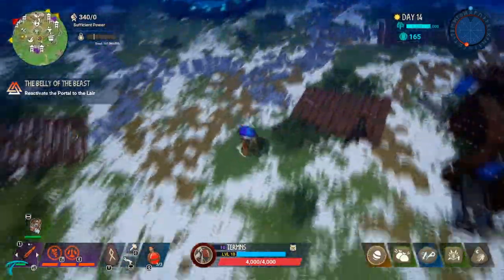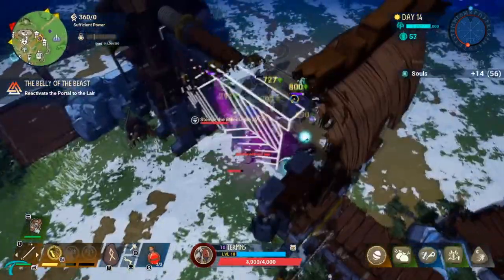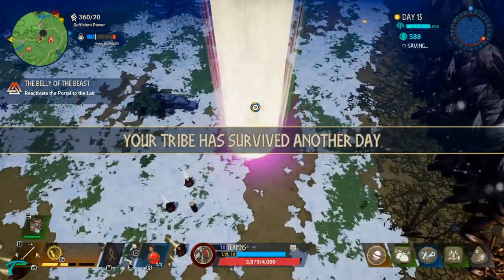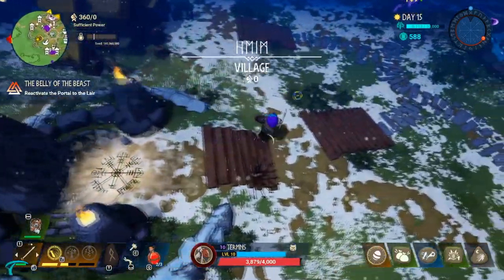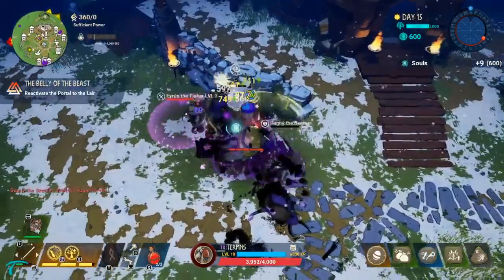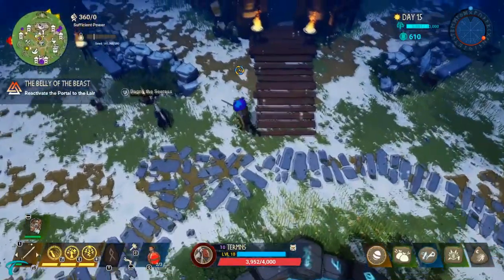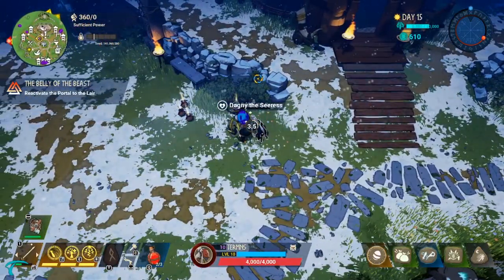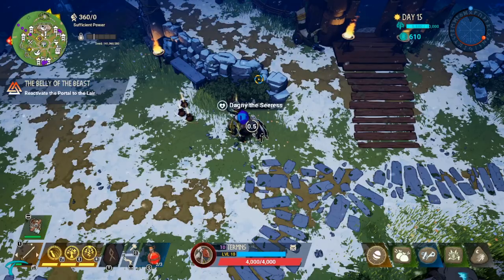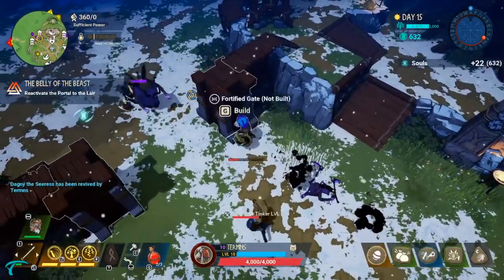Obviously you're going to want to keep chipping away at your titans before they get to your village, because they're going to be the ones that destroy the gates the fastest. As you can see, I did make it to day 15. Sadly, my wall ended up breaking on one side because I got unlucky with a titan spawn — he decided to spawn pretty close to my village and I didn't know whether to kill him or let my village break. But I did manage to get to day 15, and I'll probably do another run to get to day 16 to complete that challenge. That's about it, guys — I hope you enjoyed the video, it helped, and have a good day.